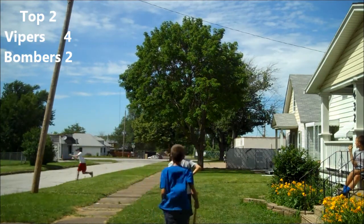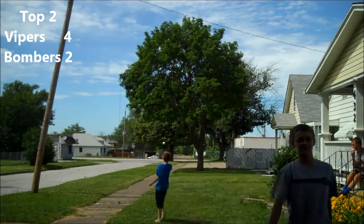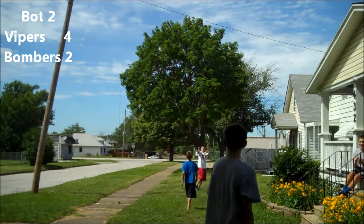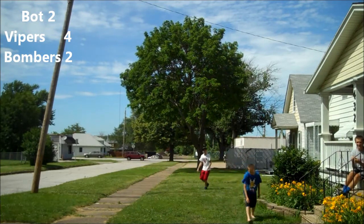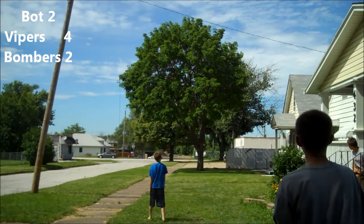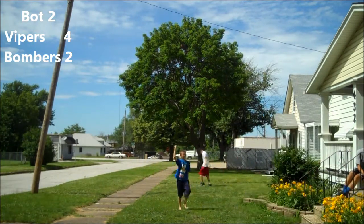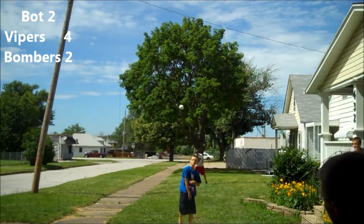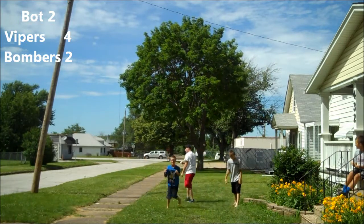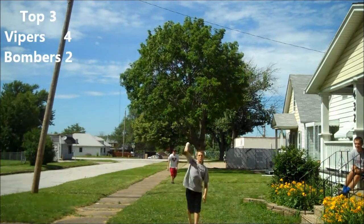Shea's going to hit a ball deep into left field, but Ryan will be able to go over and make the catch. So halfway through two, Vipers are up four to two on the Bombers. Nick needs to get some runs soon, but the first batter of the inning will pop up to shallow center field. With one out and the bases empty, Nick's going to hit a ball deep into right field, but it will hit off the house, and Ryan will make the catch for the second out. Nick's going to pop another one up — they can't make the catch, but Ryan picks it up and steps on first. So Shea has a three-up, three-down inning and looks like he can control this game with a 4-2 lead going into the top of the third.